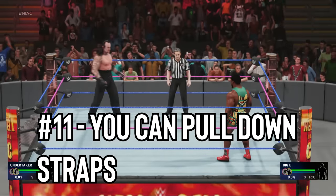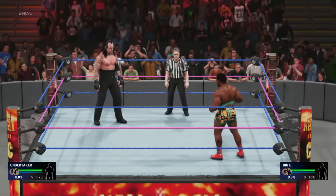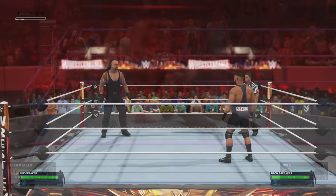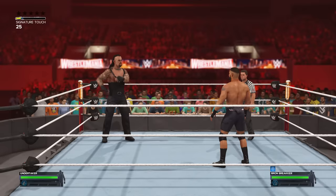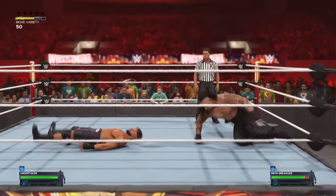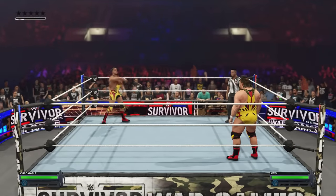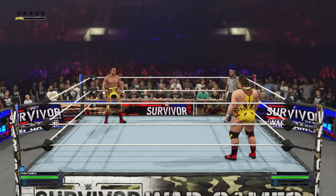Number 11: You can pull down straps. Another one of 2K19's finer details was the ability to pull down the straps during a match. It's a very minor feature but it adds to the story and drama of a wrestling match — it's hard to think of Kurt Angle's best matches without him firing himself up as he drops the straps, signaling the end was near or that he was about to hit the next level. Like 2K19, it can be done with Big E and Undertaker, and new to 2K24 is the ability to do it with Chad Gable and Bron Breakker.